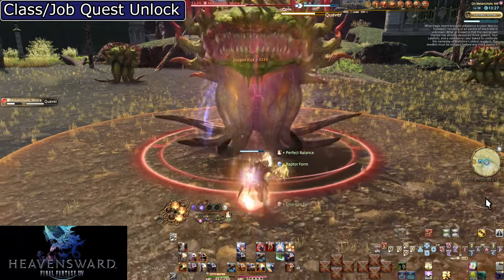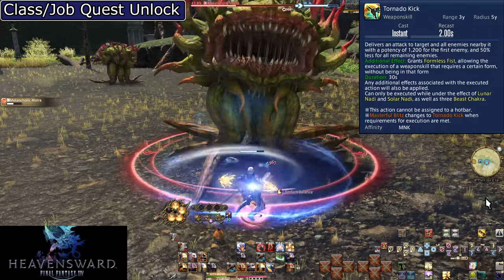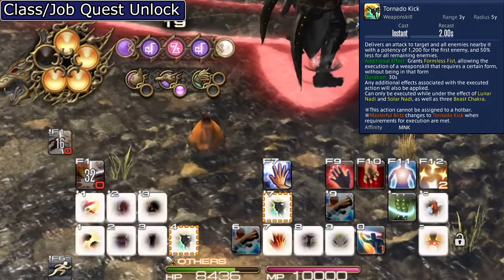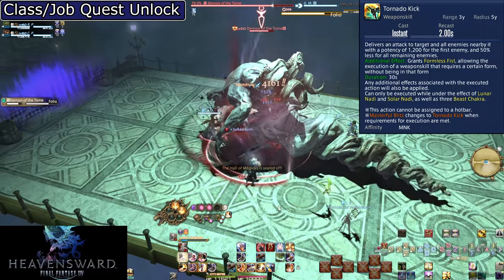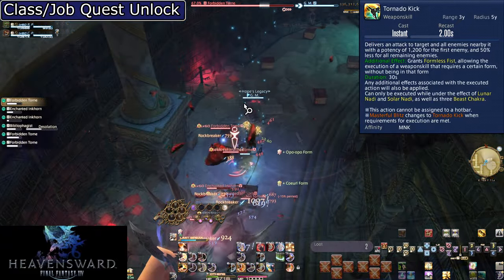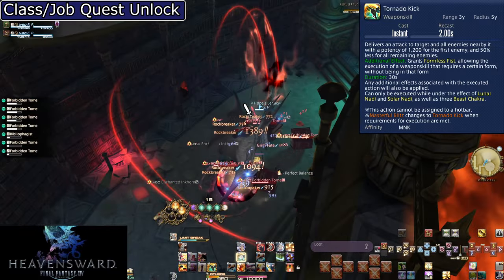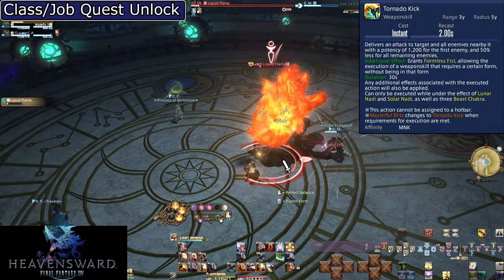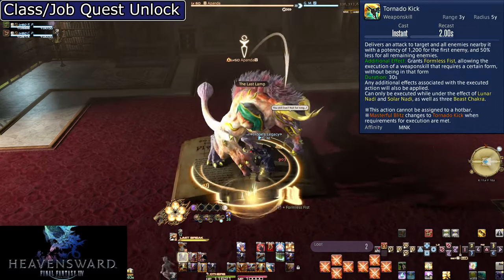Level 60: Tornado Kick. Blitz becomes Tornado Kick when both Nadi are filled — you still need three Beast Chakra, but it can be any combination. You aim for Elixir Field since single-form options are our most powerful uses of Perfect Balance. This is a massive 1200 potency hit to a target and 600 potency to all enemies within 5 yalms of the initial target. Tornado Kick grants Formless Fist like normal and removes both Nadi. This is our single biggest hit for both single target and AoE all the way up to level 100 — especially for AoE: 2400 potency on just three enemies, even higher on a bigger group.